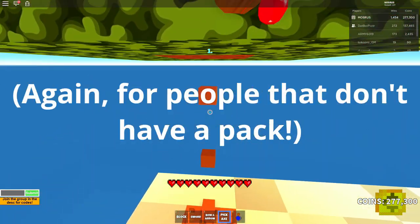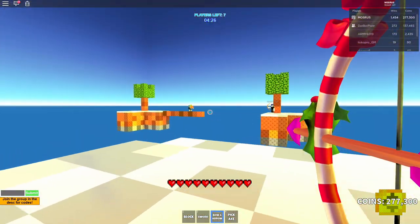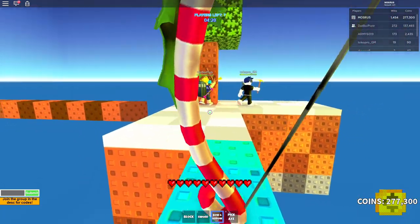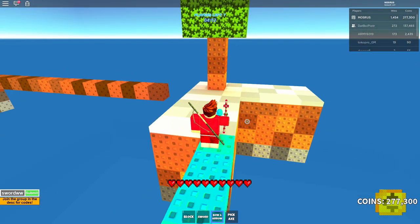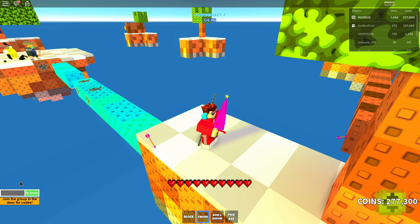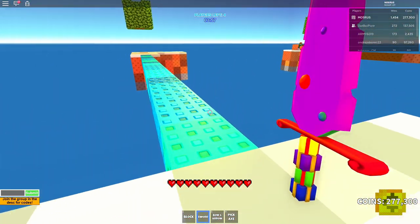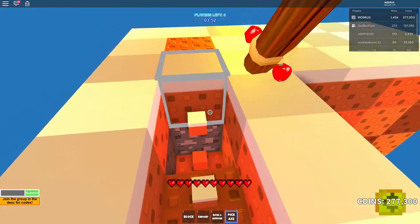My next tip is to not buy arrows. I'm pretty sure DabboyPiotr has never bought arrows — maybe once, but that was for a bow-only challenge video. When you start out in the game, type the code 'sword' — not with quotes, just sword. I already have a good sword, the obsidian sword, so I don't need it. But if you're starting out with zero wins or maybe a thousand coins, use code sword.